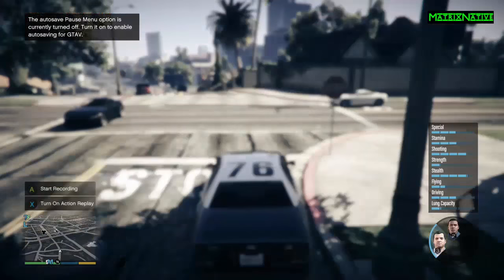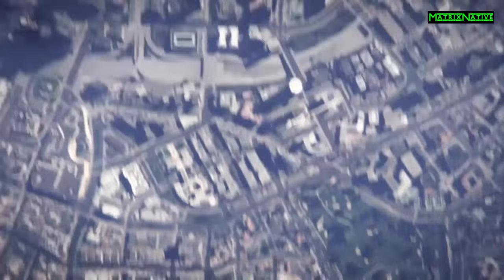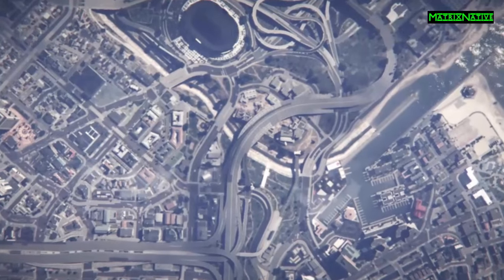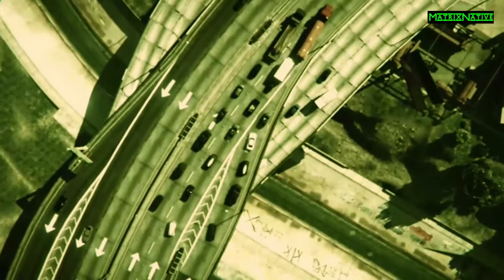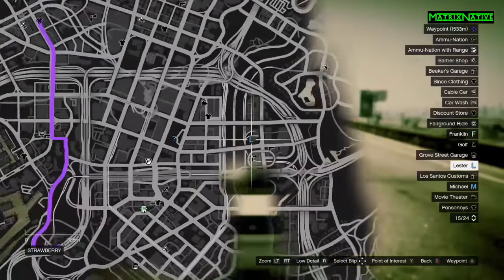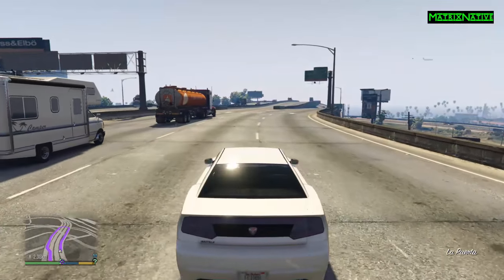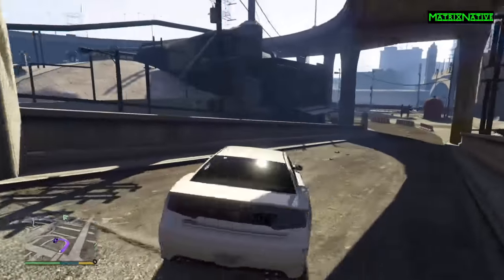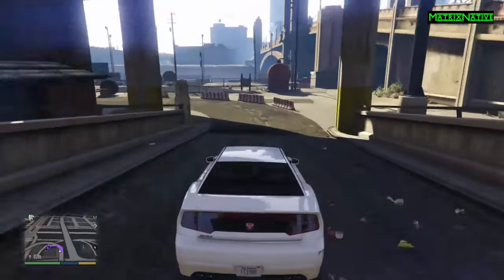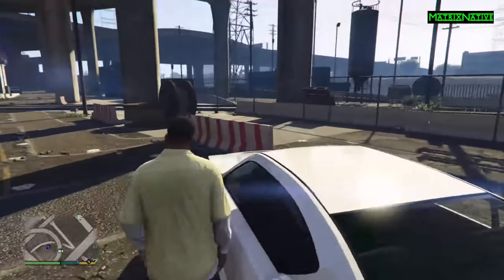This is very important for saving the vehicle: you want to switch to Franklin. A lot of people seem to have problems with this step. Once you're on Franklin, pick a location where Michael and Franklin can meet up. Since we're going south of Los Santos to save the vehicle for police roleplay, I just always pick Los Santos Customs as the meetup point. Then switch back to Michael.